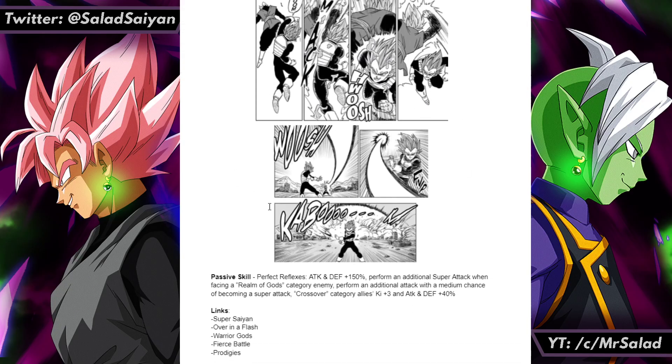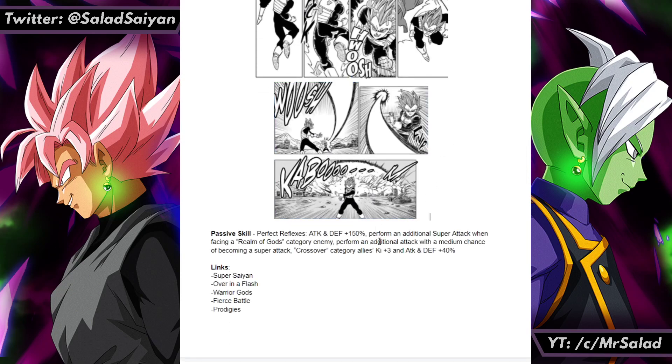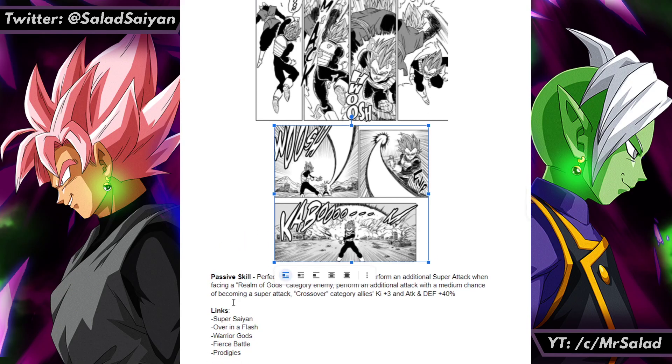Here's the animation for his super attack when he does the God-Blue Switch. I originally built him with a counter but wanted to save that for Goku Black instead — so ignore that picture. Passive skill: Perfect Reflexes, because you need good reflexes to do this technique. Attack and defense plus 150 — he's kind of inspired by the new Super Saiyan Goten from Dell's banner. Perform an additional super attack when facing Realm of Gods category enemies.